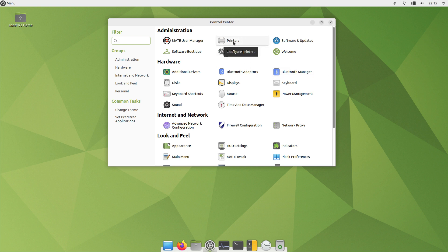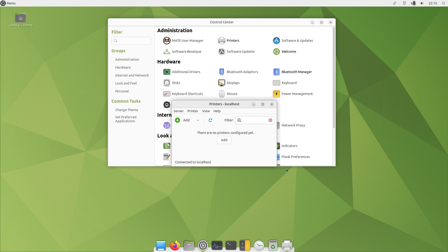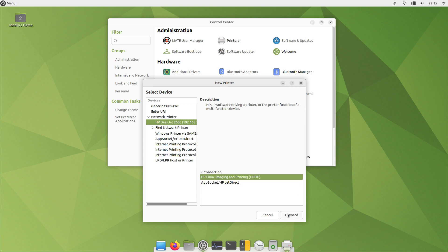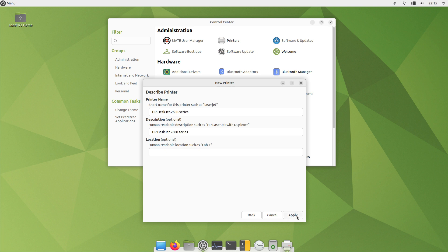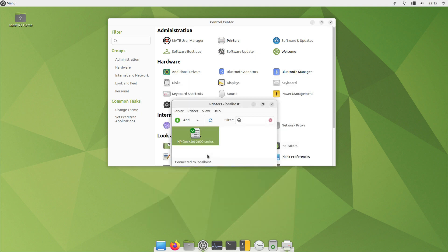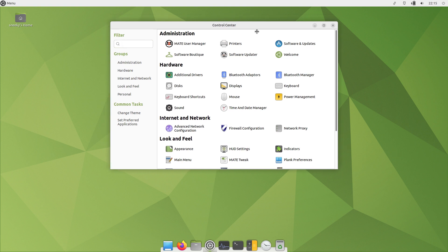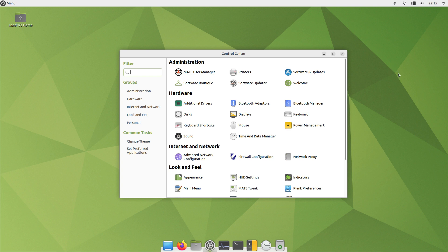I wonder if I can find my printer from VirtualBox. I'll add a network printer — oh, there it is, there's my printer! Forward, searching for drivers — it's a network printer, it shouldn't need to search. Found it, we'll apply that. I don't want to print a test page, it's just great that I can print from within VirtualBox. If you go back about 10-15 years, that would have been like witchcraft.